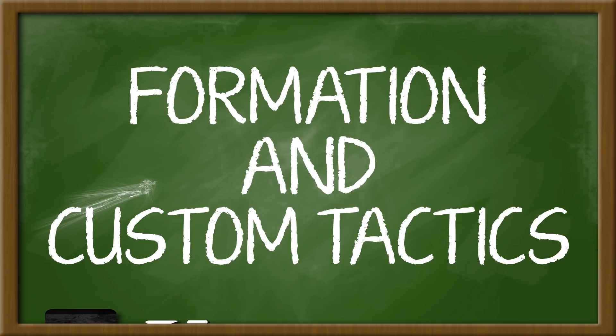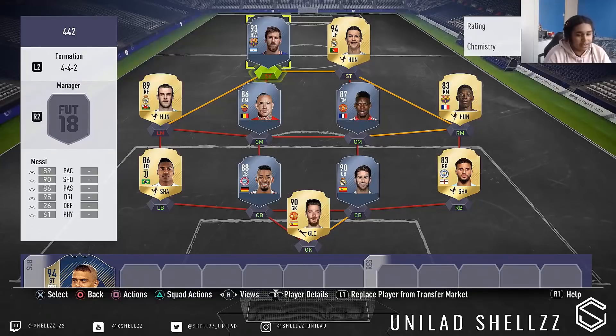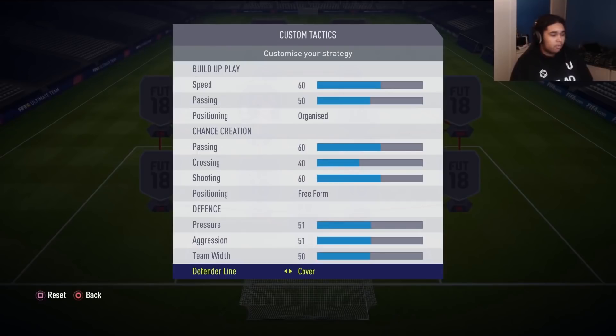Let's start off with the formation and custom tactics that Shells uses. For his formation, he uses the 4-4-2. A lot of times he starts the game in the 4-3-2-1 just so he can have better chemistry — he can have a left winger and a right winger — and then he switches it in-game to the 4-4-2 at the beginning of the match.